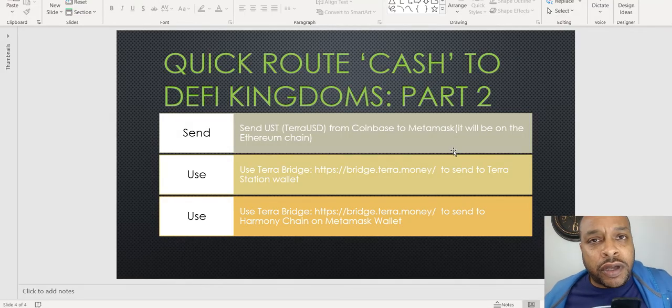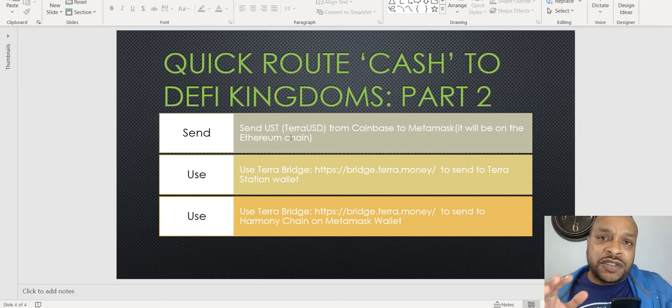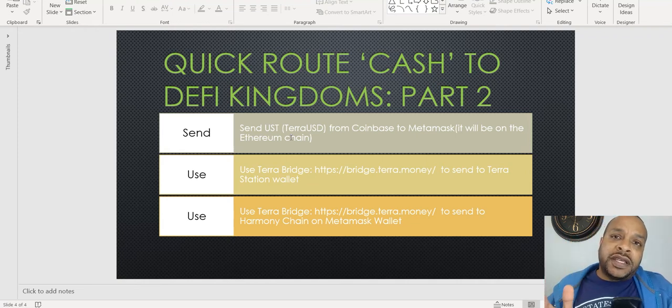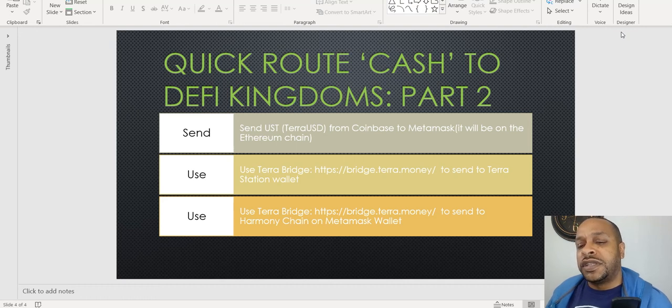This is Part 2 of a fast way to get your real money quickly to the Harmony Network and DeFi Kingdoms. We're going to go from Coinbase or any centralized exchange — I just use that as a placeholder — to your MetaMask, from MetaMask to the TerraStation wallet. Then from TerraStation back to your MetaMask, but this bridge back will be Harmony. We're going to send UST, TerraUSD, from Coinbase to MetaMask on the Ethereum chain, then use TerraBridge at bridge.terra.money to send to the TerraStation wallet.